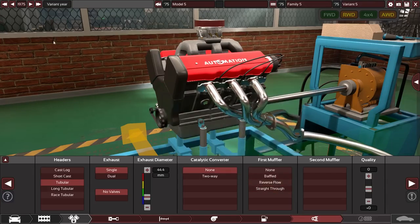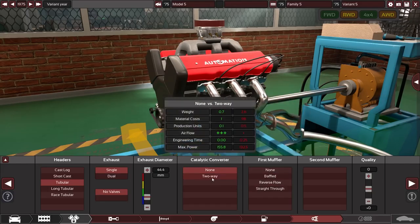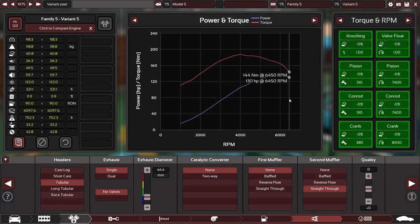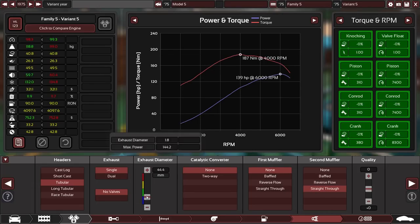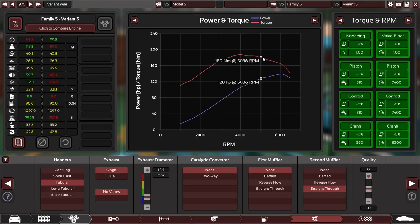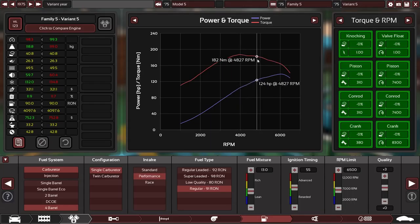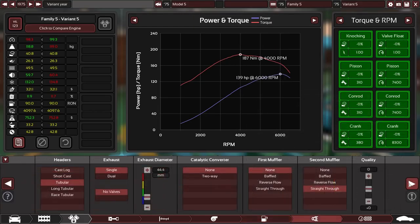No catalytic converter — making a light sports car, we don't really care about taxes, and they're still pretty vague in this era. A two-way catalytic converter just kills everything, so not really an option. Straight-through muffler — oh, beautiful. This is just the perfect power number. It might even be a little too powerful, but no — late 70s, that's actually perfect for a light sports car, absolutely spot on. We have a very nice torque curve with a heavy bulge around the 4000 RPM mark, exactly how we tuned it.